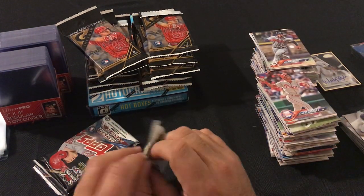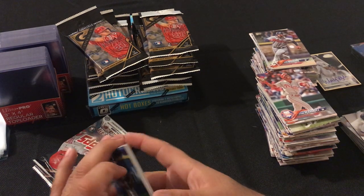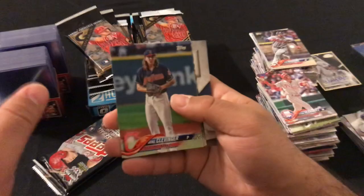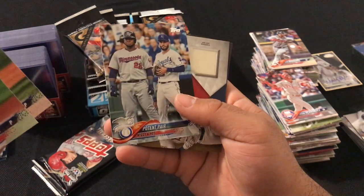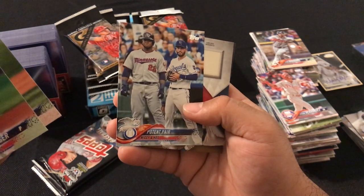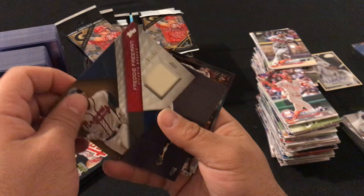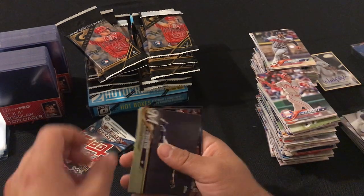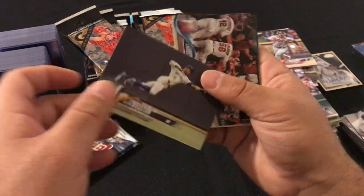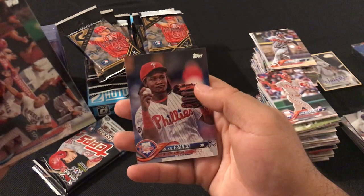Down to our last three packs, and I think we got a relic on this one. We got Mike Clevinger, Adam Wainwright, Buster Posey, Miguel Sano, Eric Huffman. And we got a Freddie Freeman relic number 2, 57 out of 50. Keon Broxton, Angels Team Card, John Lackey, and Michael Franco.